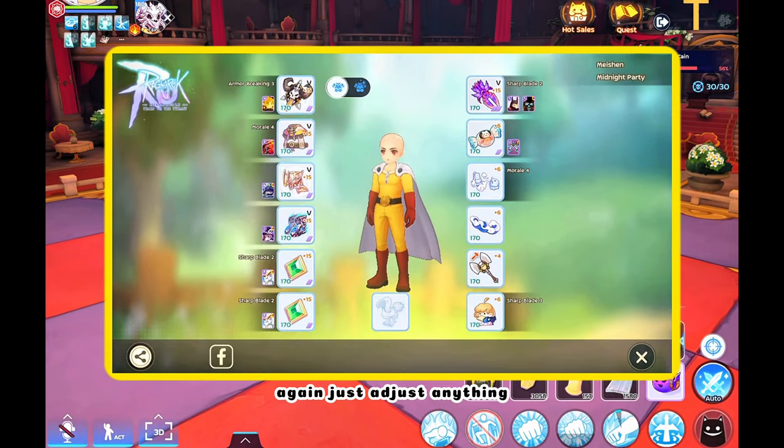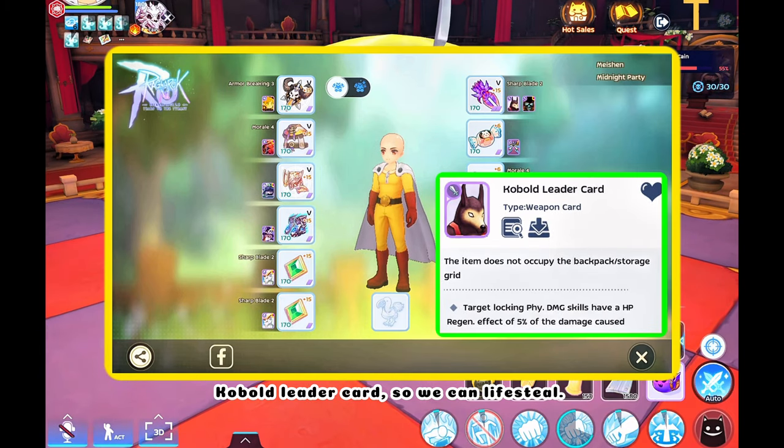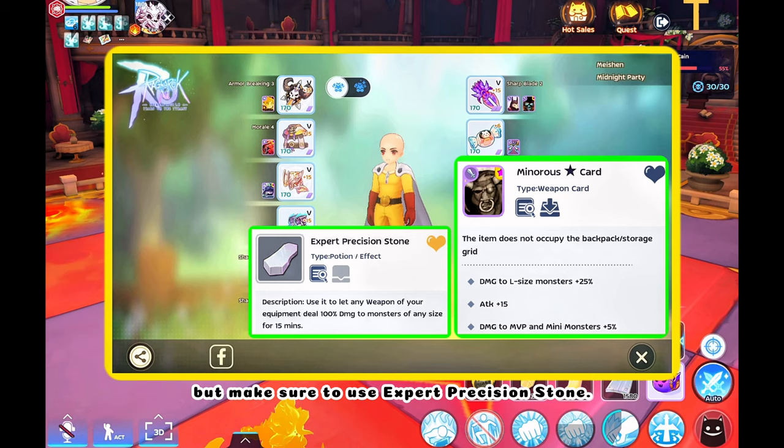And now for equipment — again, just adjust anything if you have a better item or card option available. The most important card that we will be needing for this AFK build is Cobalt Leader card, so we can lifesteal. And then if you don't have Drake Star card, you can use Minorist Star card, but make sure to use Expert Precision Stone.